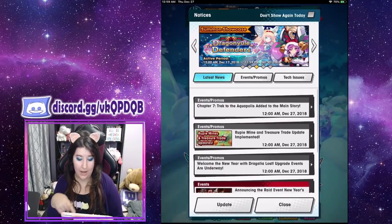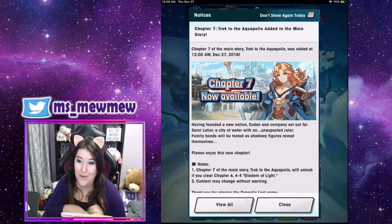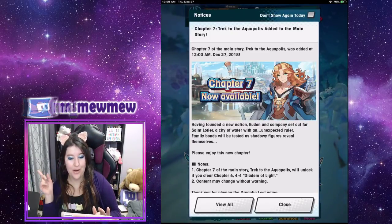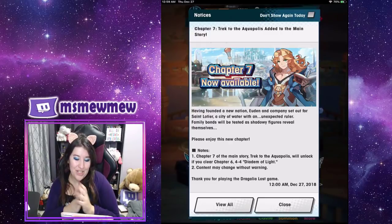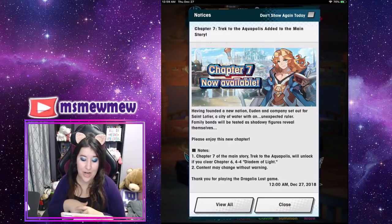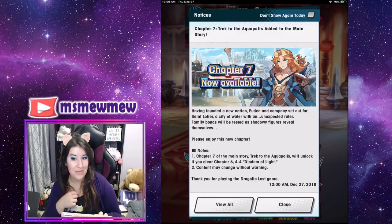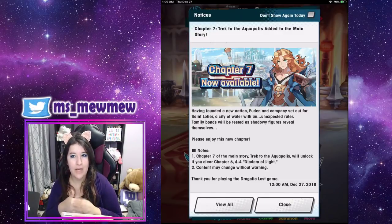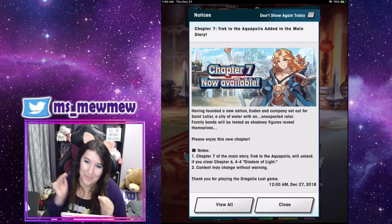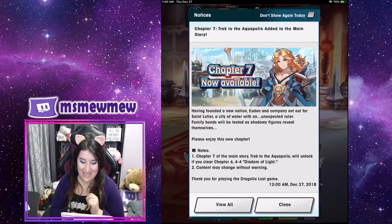Chapter seven is available right now. Chapter seven of the main story, Trektakopolis, has been added on the 27th. Having founded a new nation, Uden and company set out for St. Laurier, a city of water, and an unexpected ruler — family, Bonsal, Viteza, shadowy figures reveal themselves. I know this is the same summary we had before but I am so excited for this. I might wait to do this on stream for chapter seven. I'm so excited!